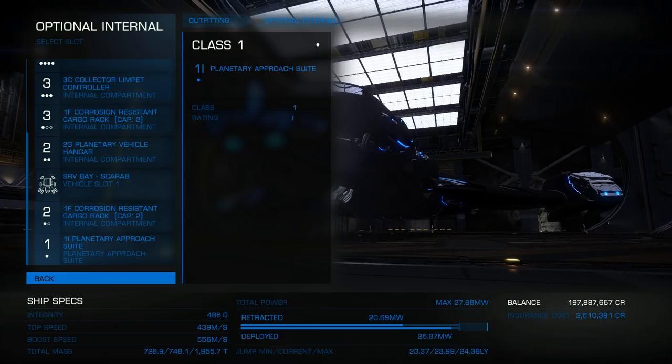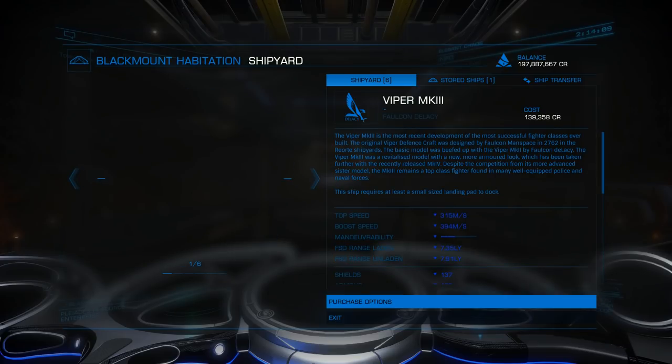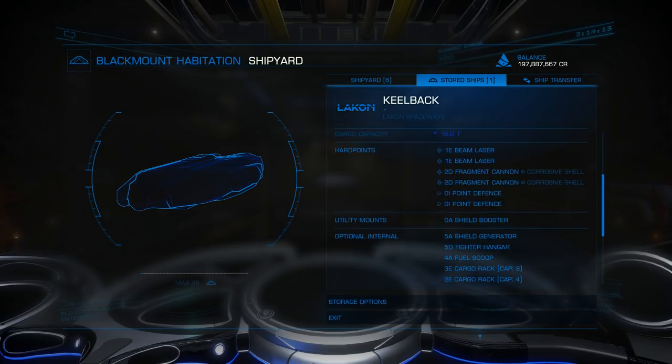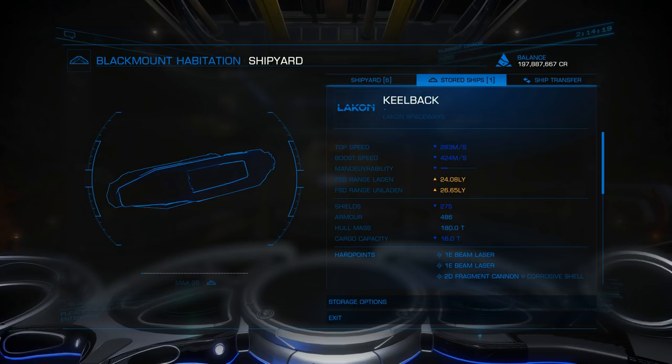So, ships. I don't have a whole lot here, so we're going to be in an academic discussion. I've got a Keelback - I don't think anybody wants to explore in a Keelback. It can pull off 26 light years, so you can explore in one, but... I've got a friend that went exploring in a Type 6 - called it the Breadbox of Discovery. Worked really well.